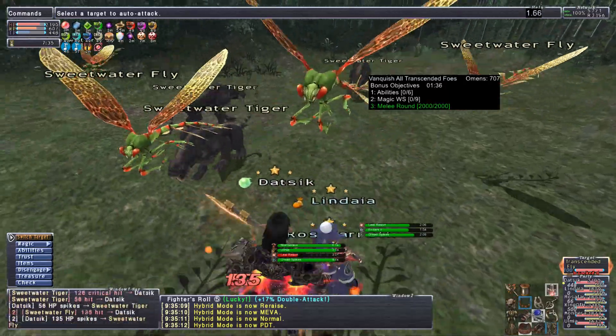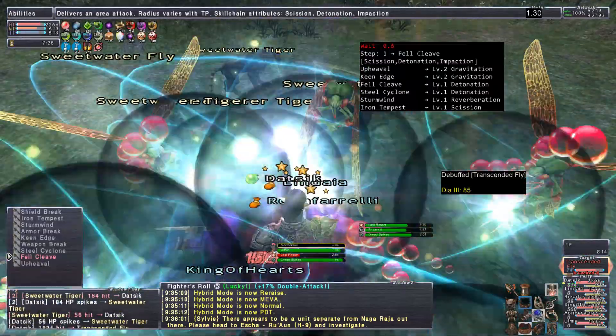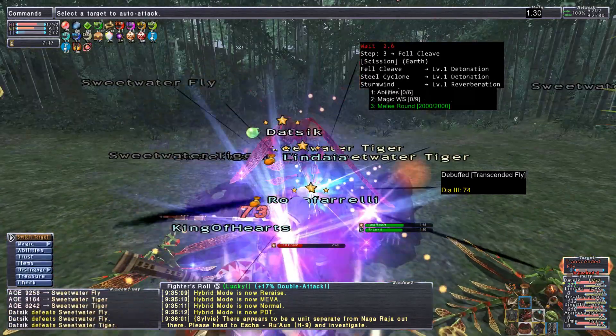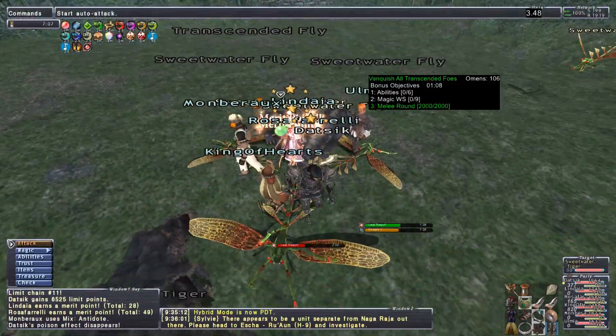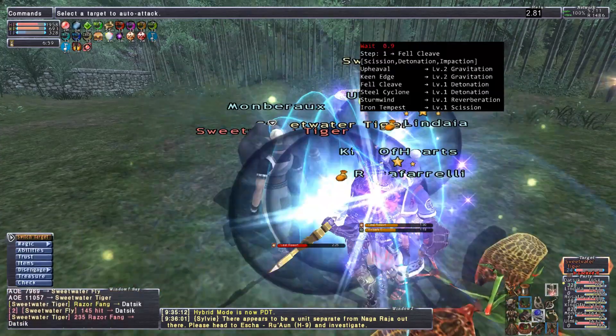A pro tip for Dynamis Divergency draining: if your linkshell or pickup group is pulling statues on green eyes, physical-weak mobs will spawn and you'll have to Drain Free the statues or magic burst Drain Free them to get any HP boost — you get nothing draining a green-eyed spawned mob. If pulling on blue eyes, you won't have to worry and can drain free any mob freely. You can Drain Free the red-eyed statue NMs if you really have to. For wave 1 bosses in Dynamis D, time a Darkness Skill Chain towards the end of its life for 5+ minutes of capped HP going into wave 2.